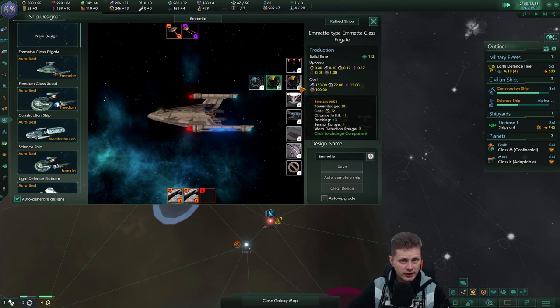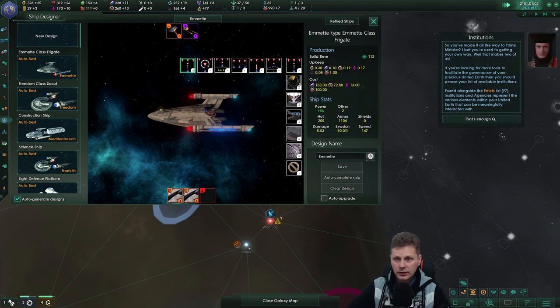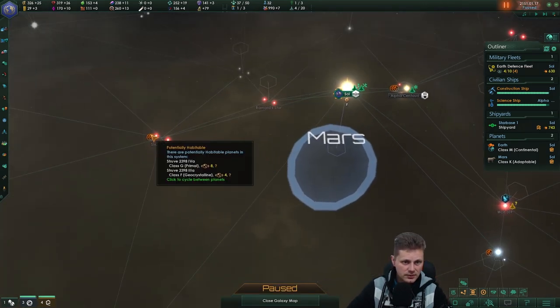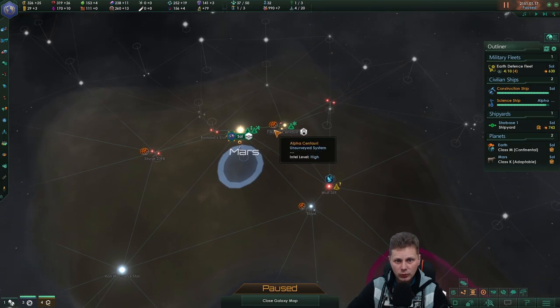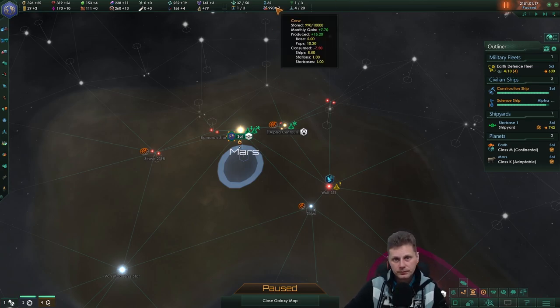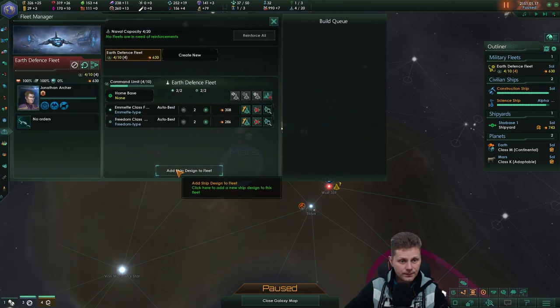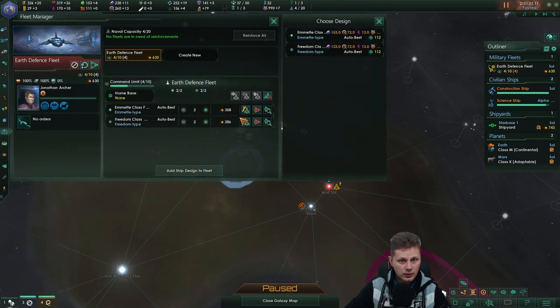That's Q — that's enough of that, go away Q, nobody likes Q anyway. Maybe this is a good system as well, maybe we'll be a bit more lucky with the amount we can get. It's very unfortunate that I have to do this — I was not at naval cap either. We'll wait until the interpreter. Can I not retrofit you? I kind of don't like the Freedom class scout ships.